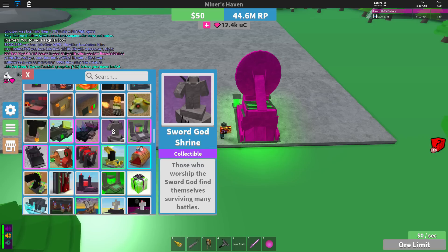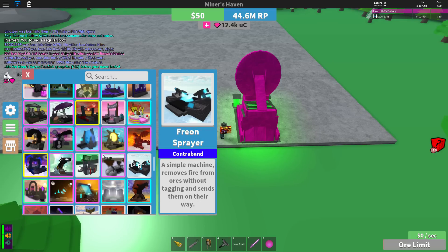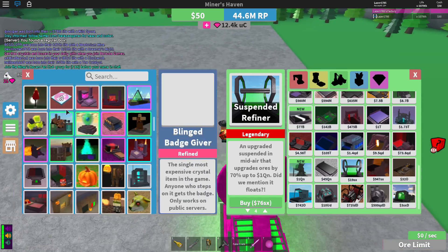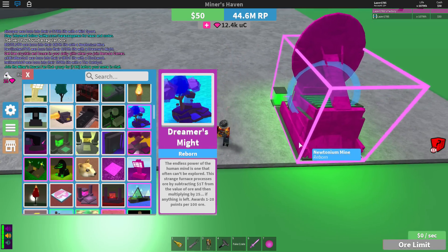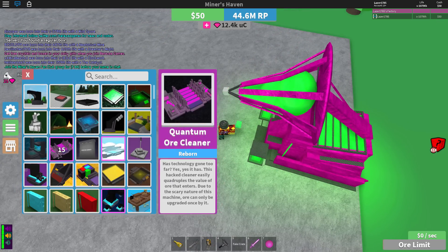You can use Newtonium, you can use the Three Fighters mine, you can use whatever mine you've got — as long as it's a good reborn mine, not the basic iron mine or something like that. Just use a good reborn mine and you are good to go.